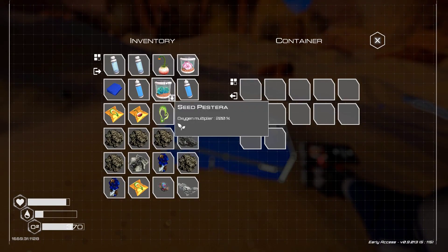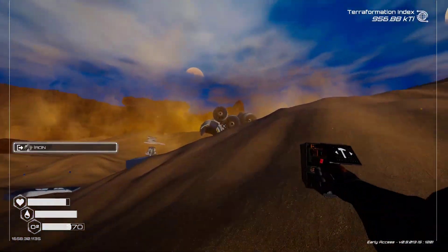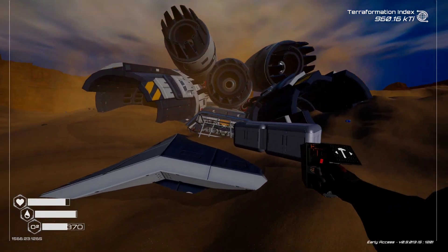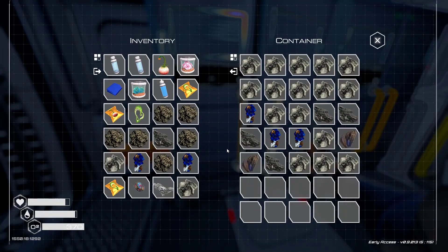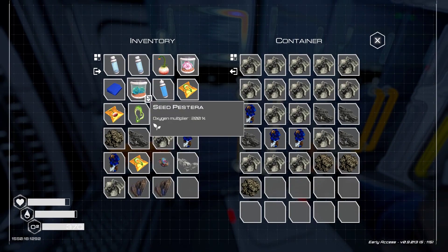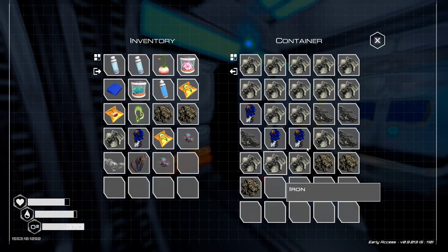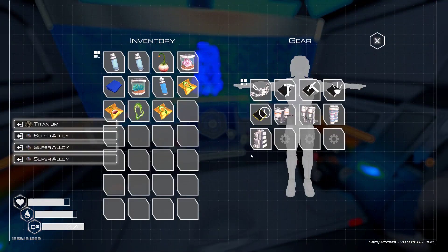I came out here to get magnesium and I'm not going to find any. I did get the titanium though — I'll have to come back for magnesium, I'm full. Magnesium and aluminum. So we've got one silicon. Now to make the backpack requires the titanium — and there we go, more storage space.